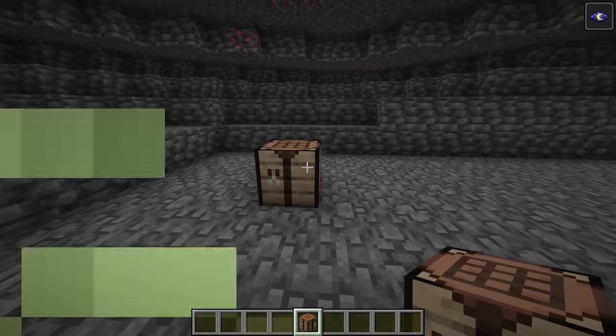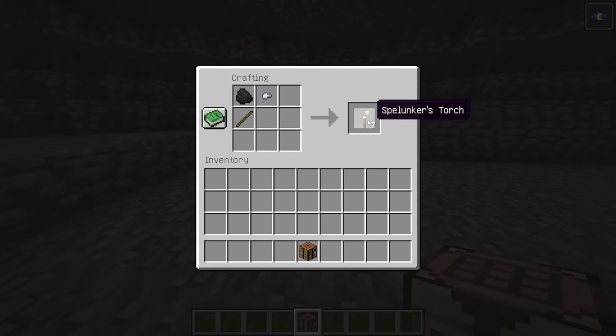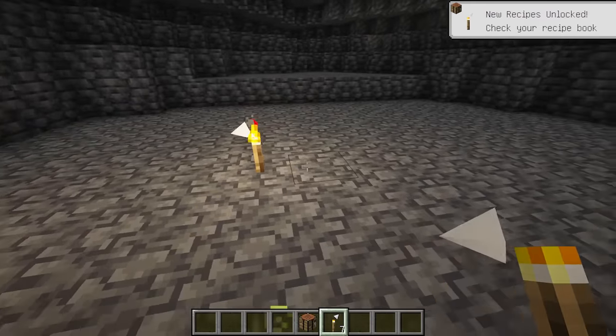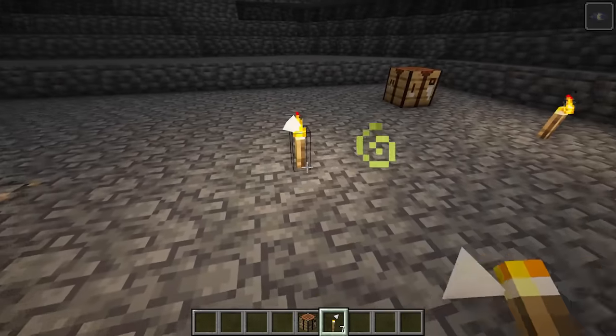Spelunker's Torch introduces new torches to Minecraft that function similarly to regular torches but with an added feature. These torches not only illuminate the surroundings but also point towards the previously placed torch. This feature is incredibly useful for cave exploration, ensuring that players can easily find their way back to the entrance.